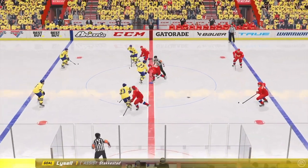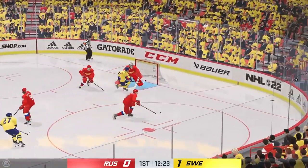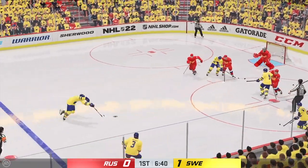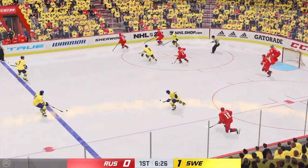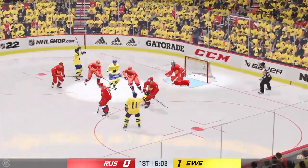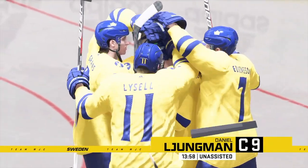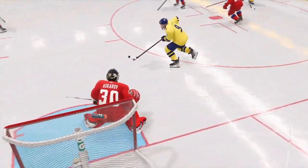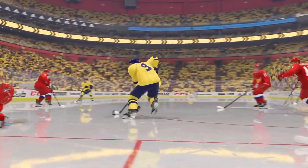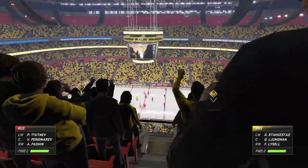Right off the face-off, another bad turnover in the neutral zone — Isaac Rosen walks in and shoots, nice save by Askarov. Eklund gets a nice chance, Askarov says no. Then another bad turnover — you can blame Kursanov. Daniel Lundjeman backhands into the slot and scores. Miscommunication again, another goal off a turnover, and that makes it 2-0 for Sweden. Kursanov, the Kings prospect, really didn't learn from it.